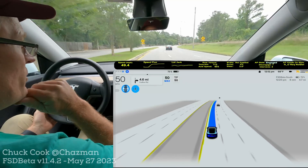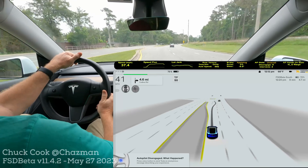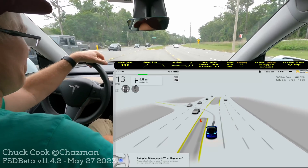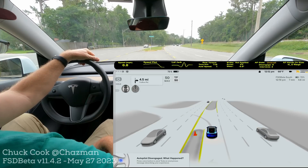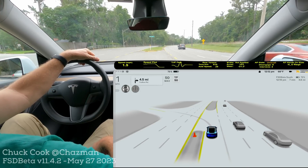Anyway, that's two stops — probably all I'm going to do today. That was eight or nine runs, something like that. Let me know what you guys think in the comments below. This is FSD Beta version 11.4.2, unprotected left turns. Have a great day everybody.